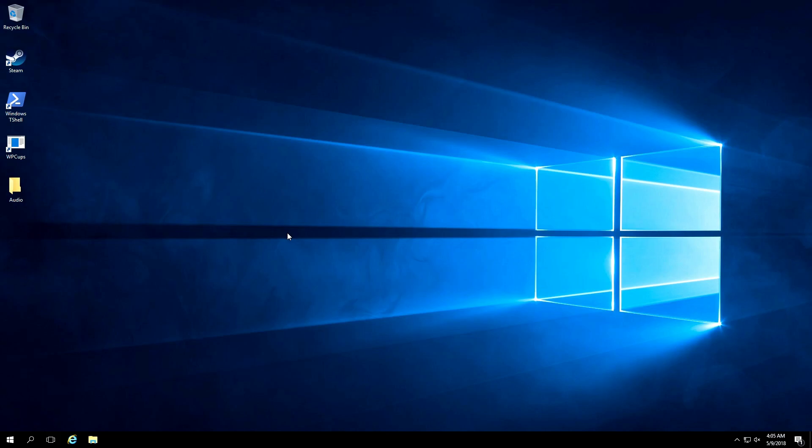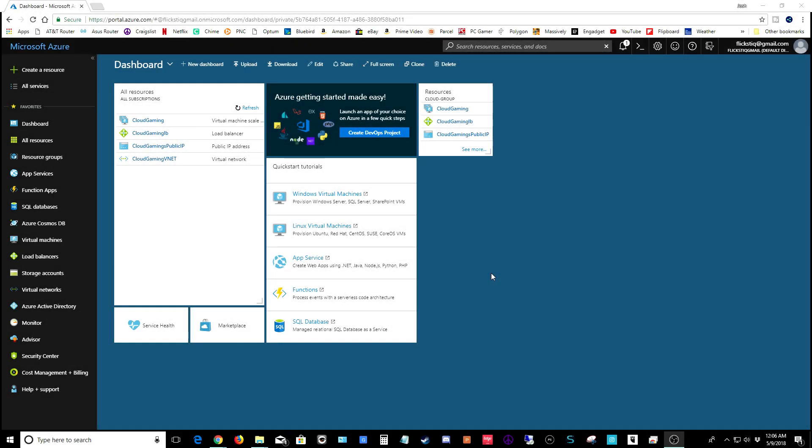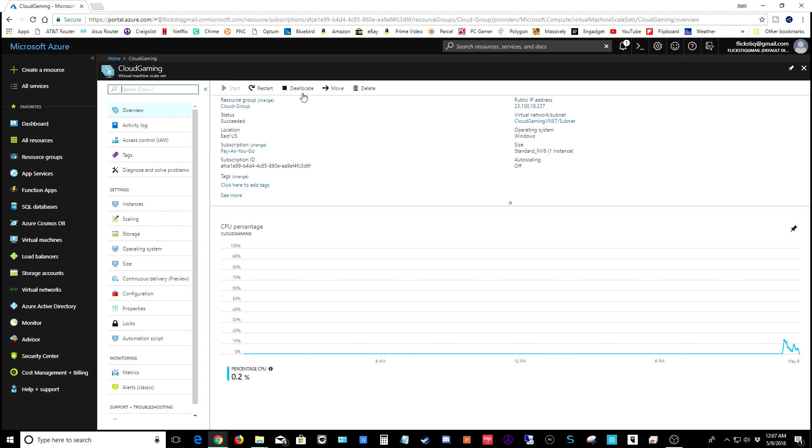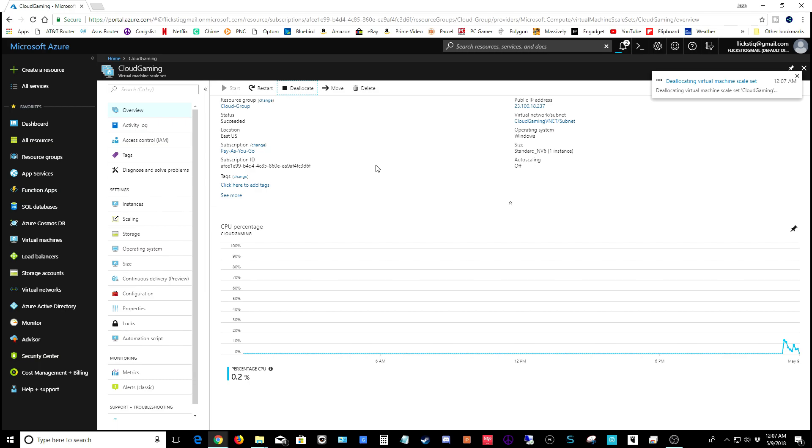There's one last thing to show you. Open your browser and head to portal.azure.com. You'll see your server name listed — click on it. The important thing is that when you're done gaming, you deallocate your system — that's the equivalent of shutting it down and stops your billing so you don't pay for time you're not using. Click deallocate and hit yes. As a reminder, anything saved to the D drive gets purged in this process; anything on the C drive will be there the next time you boot up.